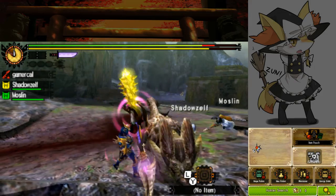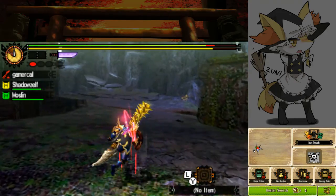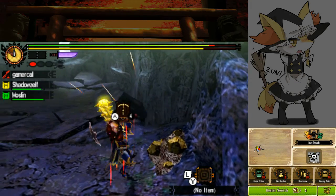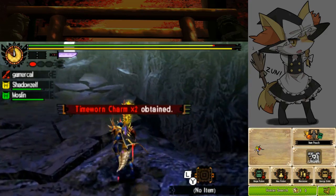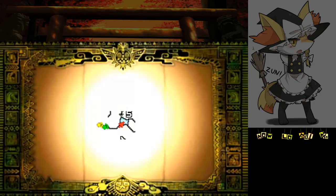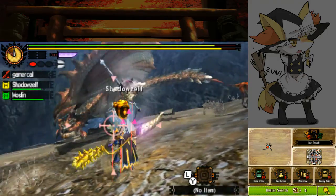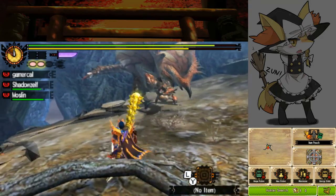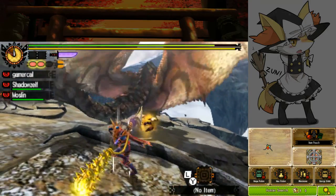Once you've gotten all the gathering spots, you do want to get red essence off of the Remobra or the Iodrome before heading back. You'll want to move back towards map three, because by now Rathalos will have moved from map eight and is heading towards map three or five. Usually you'll want to go to map three so you can meet it there. If it's not there when you climb up the main pillar area, move back into map five and it will be there instead.